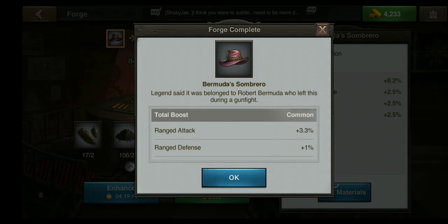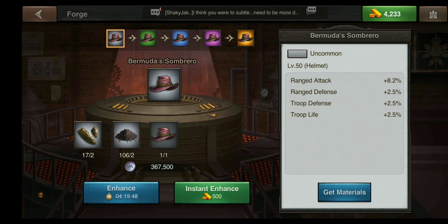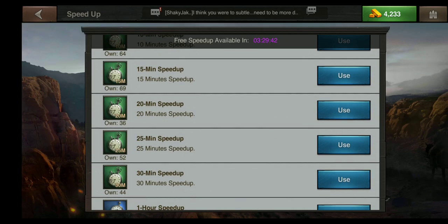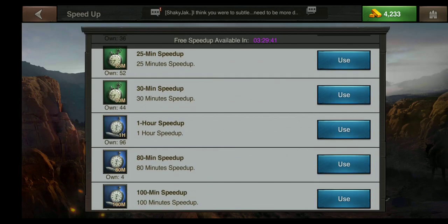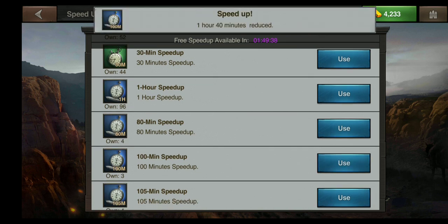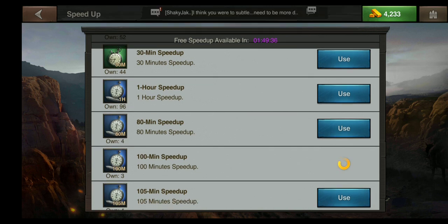I have just completed a Bermuda Sombrero. Now that I have the basic minimum material needed, I can upgrade it by hitting enhance. I'm going to use my speed ups here — I'm not in an alliance right now so I won't have any helps available — so I'm just going to go ahead and speed this up.